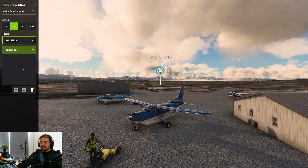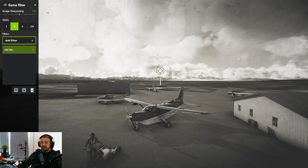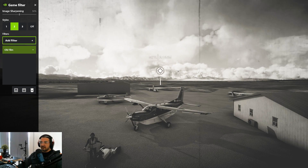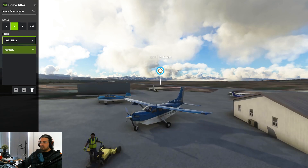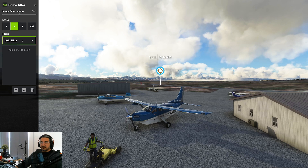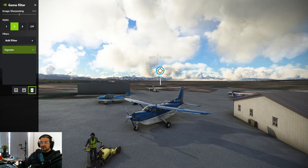There's a Night Mode — if you're flying at night and your room is dark, you can switch to night mode. We also have an Old Film look, so if you're flying any of the old aircraft you can make the screen look as if you're back in the 1930s or 40s flying. Painterly gives you a painted look — you can have fun with this. There's even Vignette where you can darken the edges.